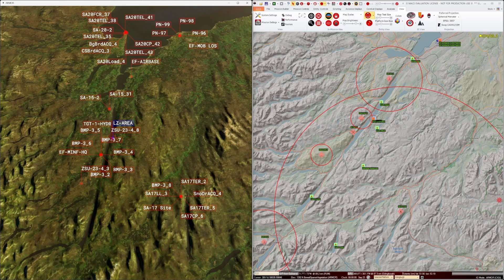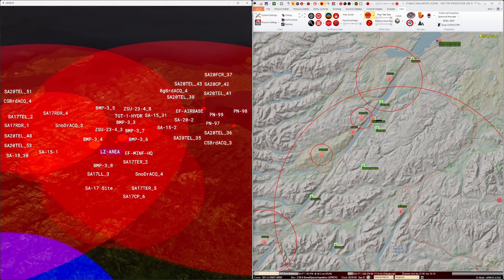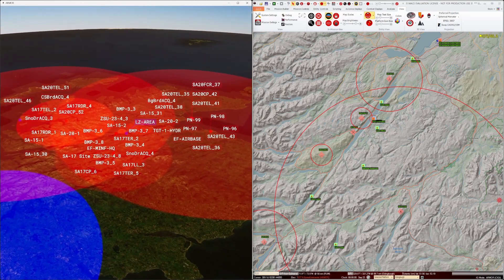In ARMOR, we can display a simple weapon engagement zone overlay. This shows the potentially interlocking weapon engagement zones that could be a factor in our mission, but they require more analysis.